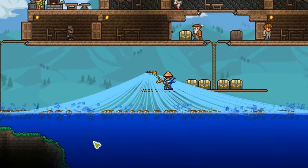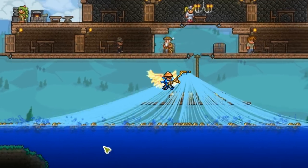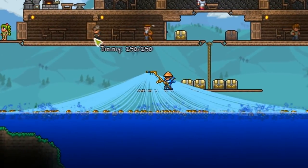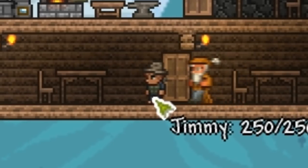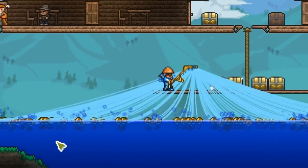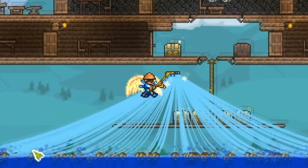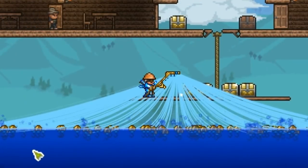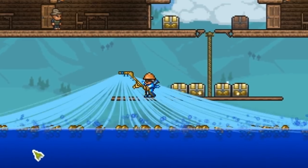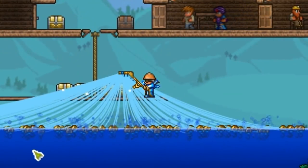I can see the angler being very jealous of me right now because I have mastered the art of fishing with over 9,000 lines out at once — something even the angler cannot do. Look at Jimmy, look how sad he looks right now. I imagine the first thing that came to your minds was that I'm using some sort of hack to achieve this, but I will tell you right now, I am not using any third-party software. This is simply a glitch in the game that is working as of the 1.3.1 update.